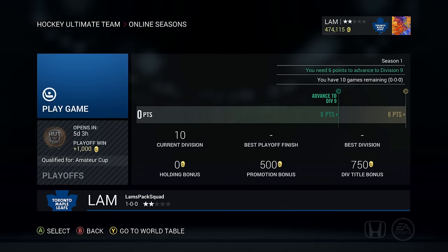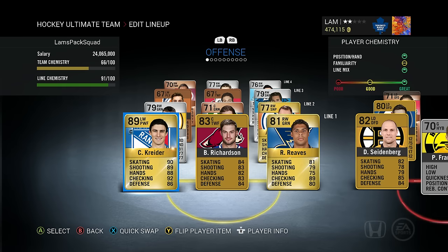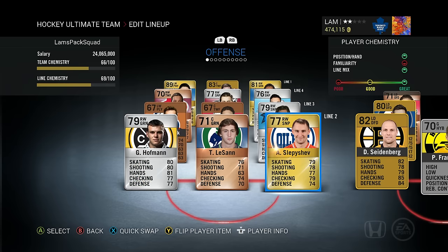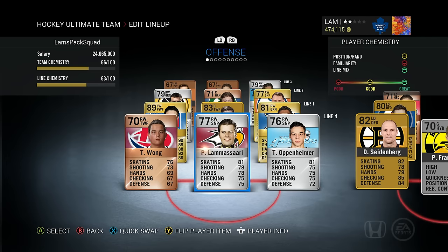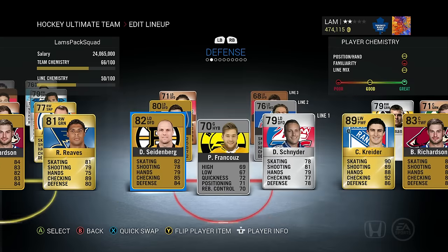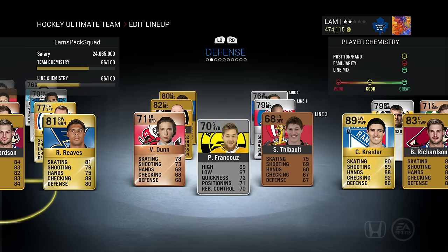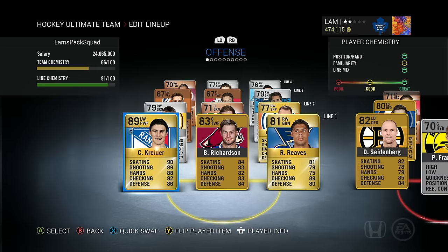I transferred over just about half a million coins. I'll transfer more if we get a crazy win streak and buy seven or eight gold premium jumbos. I transferred over all the players and put in the new strategies — let me know in the comments if you want a strategies video. On offense: Kreider, Richardson, and Reeves on the first line; Slepeshev, Lasson, Hoffman on second; third is Haircheque, Packet, and Burglar; fourth is Oppenheimer, Lemasari, and Wong. On defense: Seidenberg, Frankuz, Schneider, Jackson, Partydon, and Theobald.